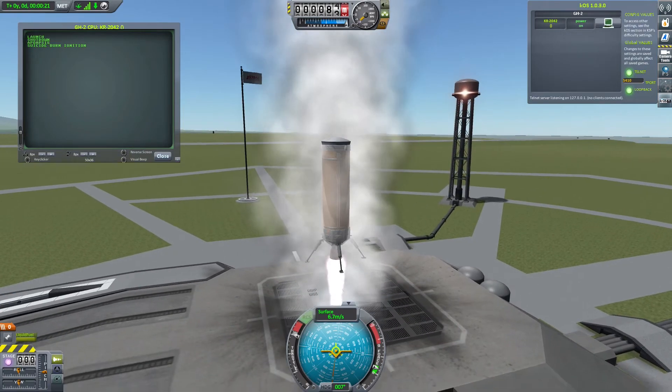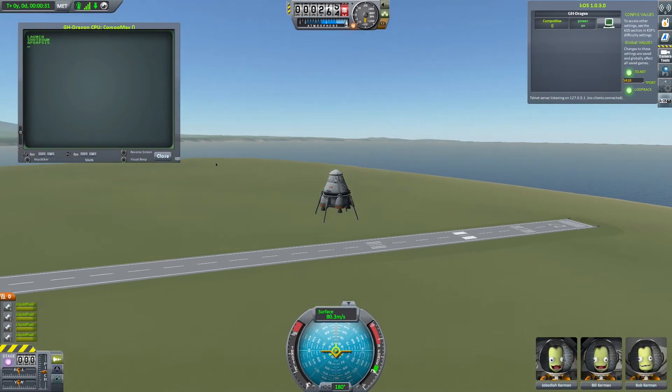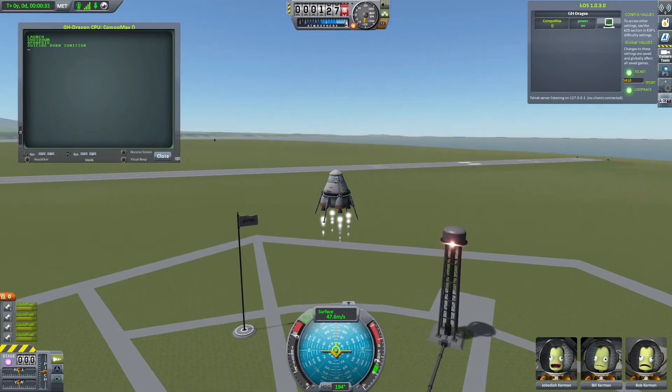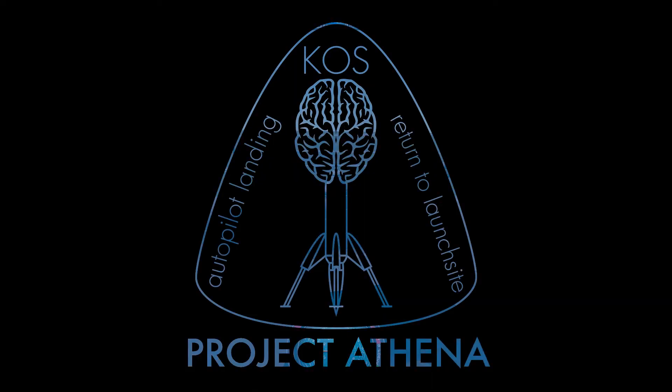In its current iteration it is not yet aiming at a landing site, but with very small adaptations you can easily use it to land first stages, New Shepard-like rockets, and even capsules propulsively anywhere, if you don't care about where you land. The code is as always on GitHub — also check out the forum thread.